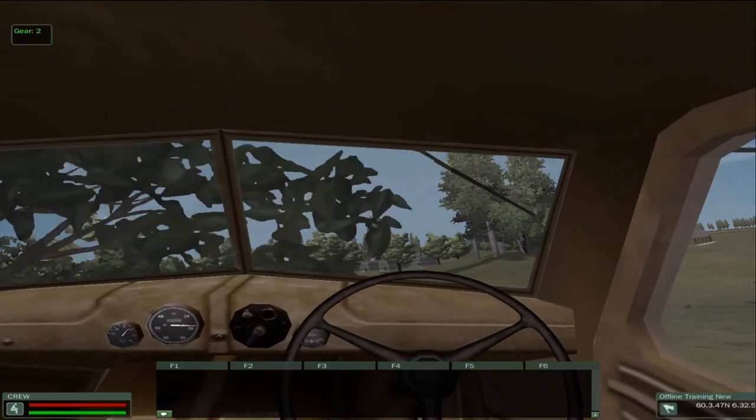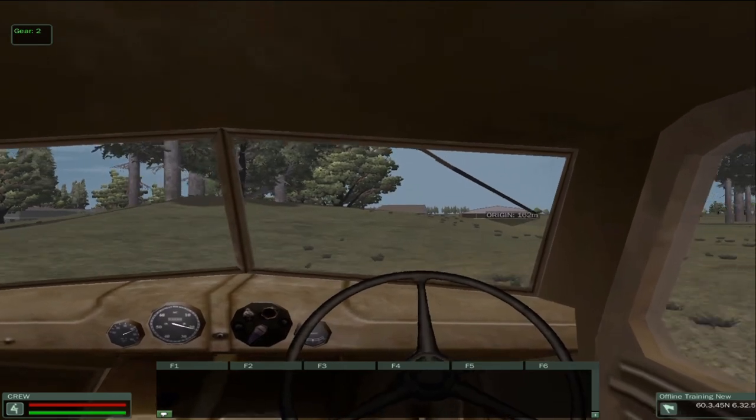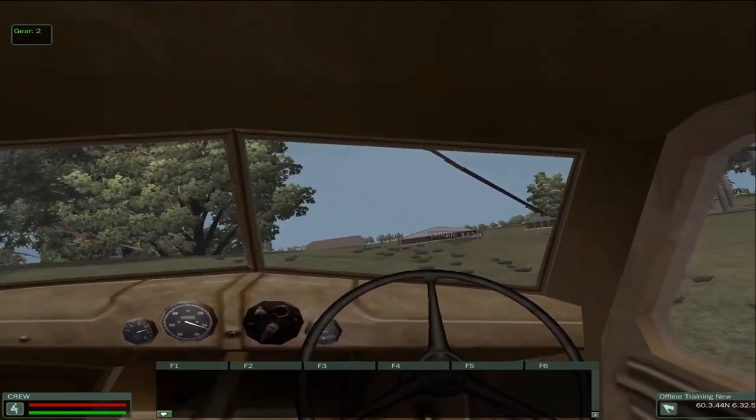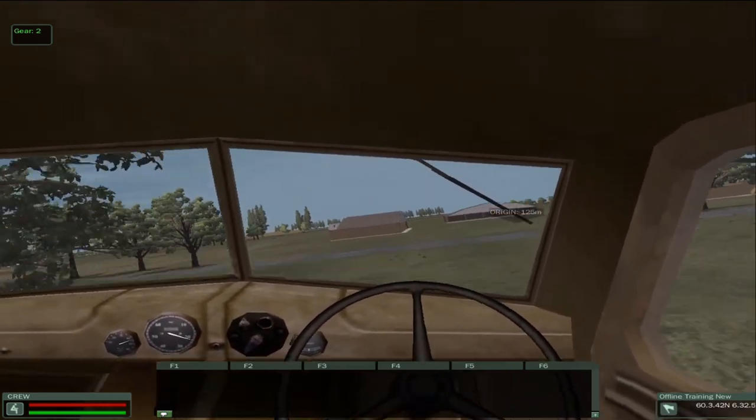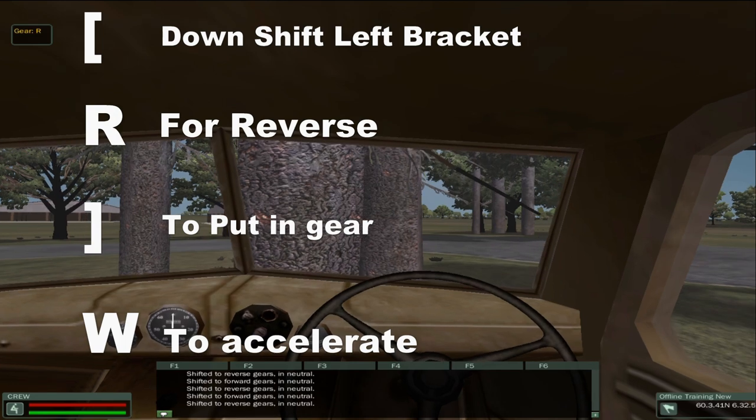You have to be aware of the terrain as you're driving, since some terrain — if it's too steep and you turn too sharp — can roll your vehicle over, which can damage or kill any units that you are towing or hauling. To reverse, downshift into neutral and press R, then upshift into first gear.